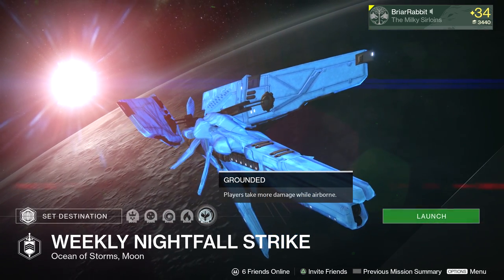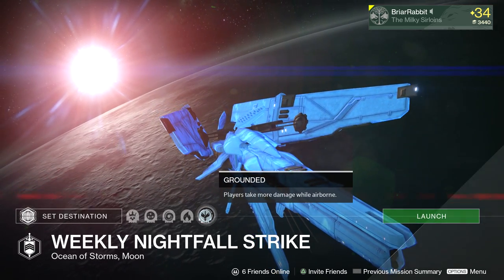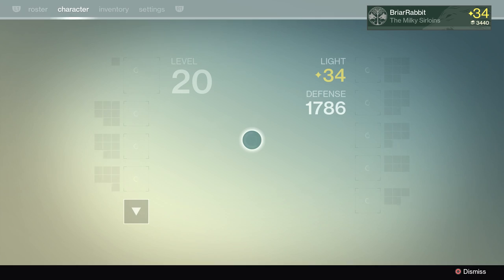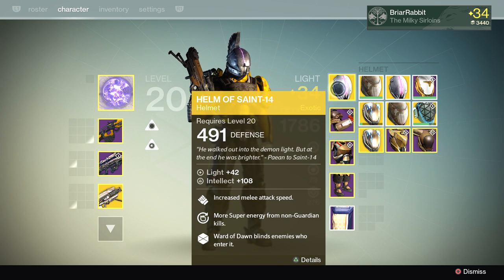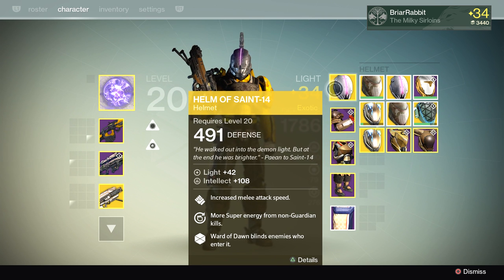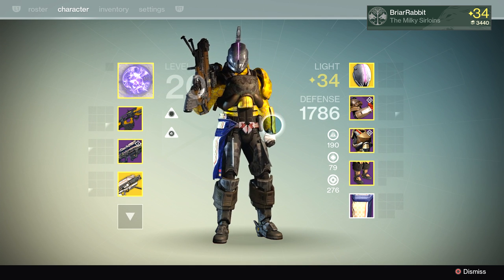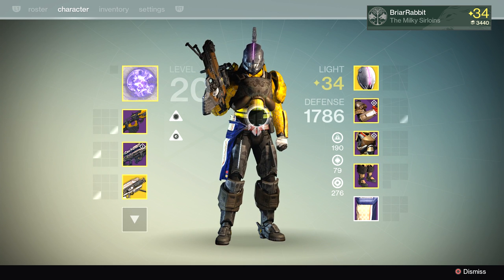We've also got Grounded — players take more damage while airborne — so you definitely want to stay on the ground as much as possible. Real quick, I'm going to show you the loadout I'm going with. I am going with a Defender Titan with a Helm of Saint-14, so it's a blinding bubble. If I get into any trouble from oncoming enemies, they'll be blinded and I'll be able to get myself out of trouble — that will come up quite a few times.